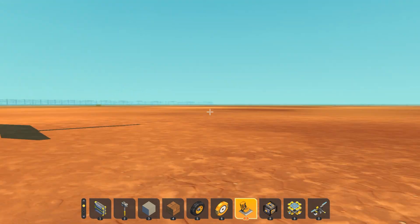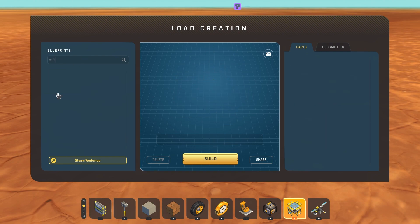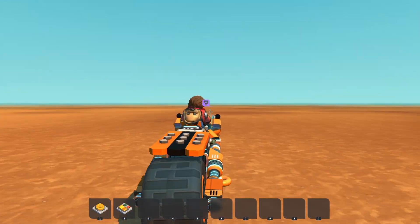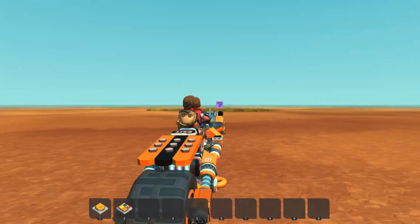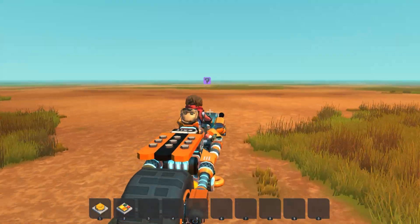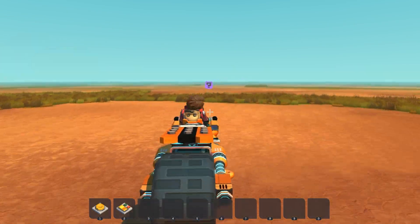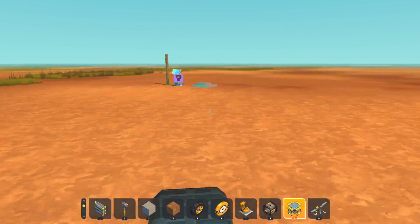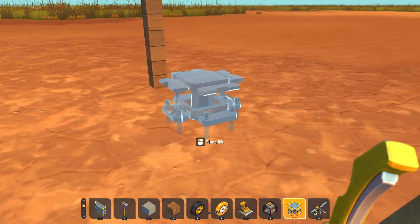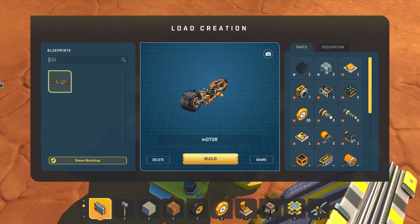Now we're going to go see a pre-made base that I've already made using a workshop creation. We're going to head over there, and once we make it there I'm going to show you some tips — especially like getting rid of stuff from the surface, which can help you stop your friends from using their own lift vehicle to get to you. So we'll just get rid of this, remove this beacon — here we are, this is for a later test showing we're in the right spot.